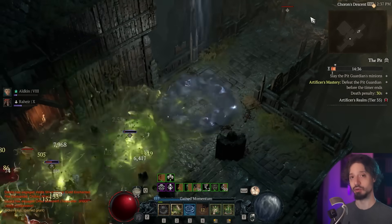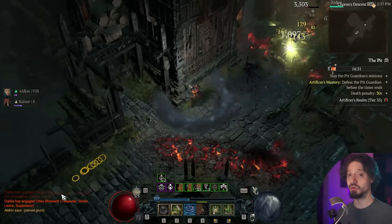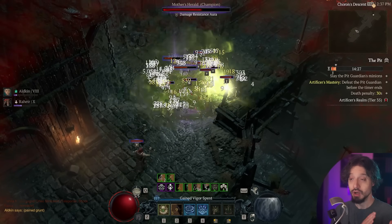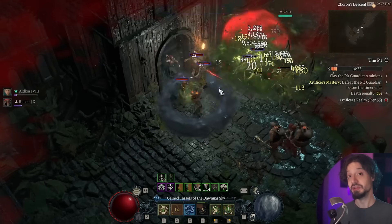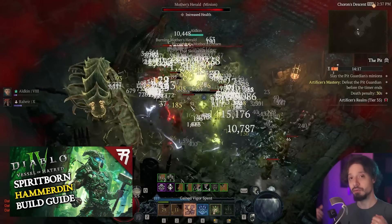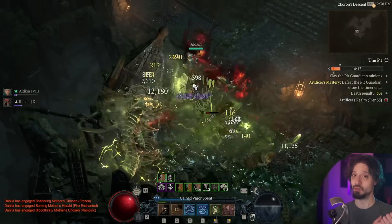Diablo 4's 2.0 patch represents a massive overhaul of progression. We're seeing a giant stat switch, an entire change to what our max level is, how many paragon points we can get. We're also getting an entirely new class, the Spiritborn, plus Mercenaries and RuneWords as new sources of power. Every class is getting new skills as well.